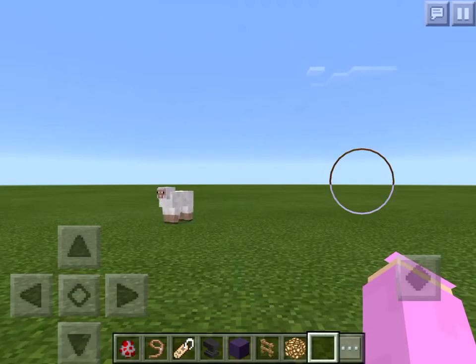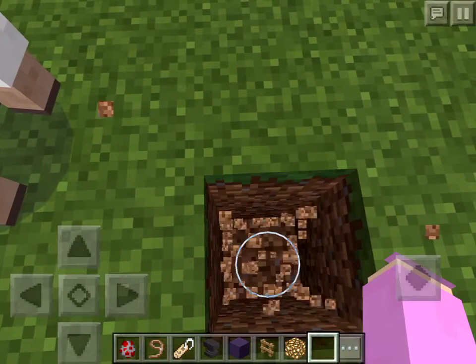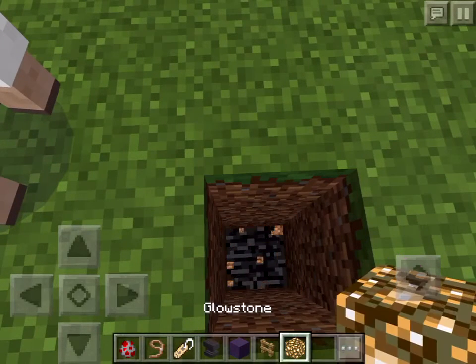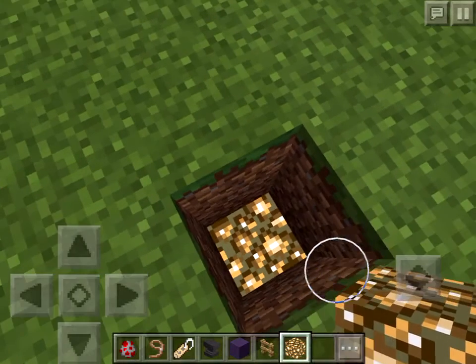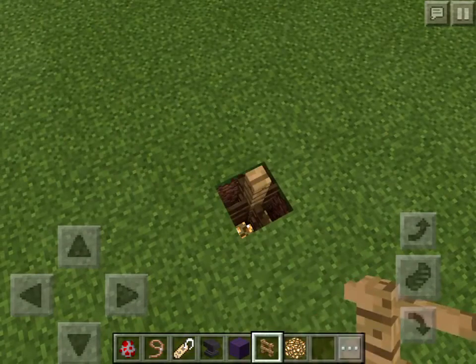So this is what you have to do. Where you want to put your balloon, you want to dig three blocks deep. And then place your glowstone. And make your fence as high as you want the balloon to go.